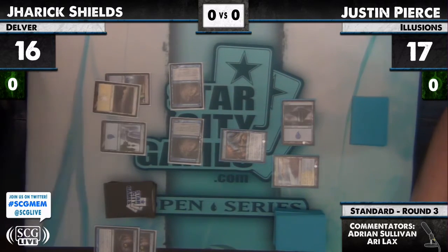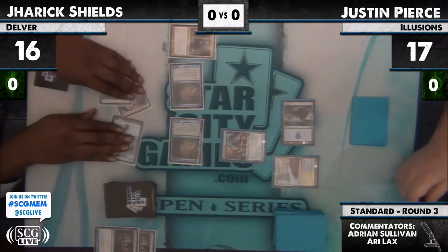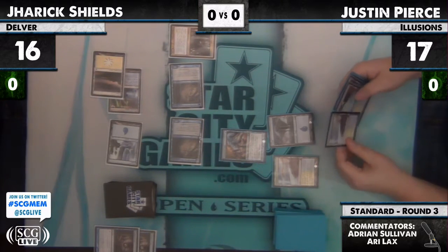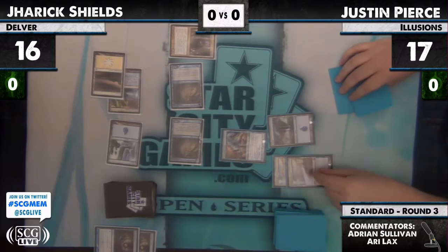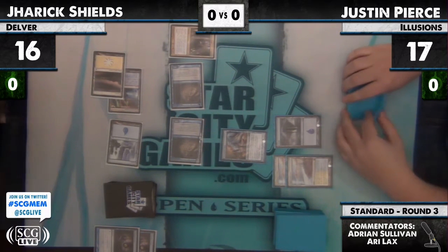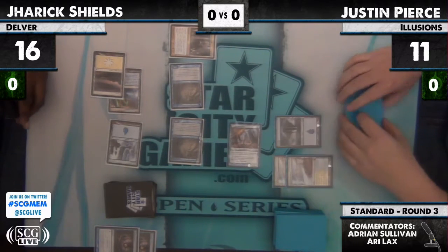Justin, at this point, I think the only way into this game is an Oblivion Ring. And I'm bricked on three off of Plains. That is actually facing down lethal given those Vapor Snags this turn. O-ring or no ring? That looks like his hand is lands, Quicksilver, Elesh Norn. Attack with the bear?